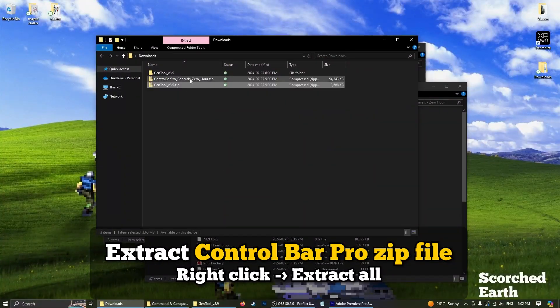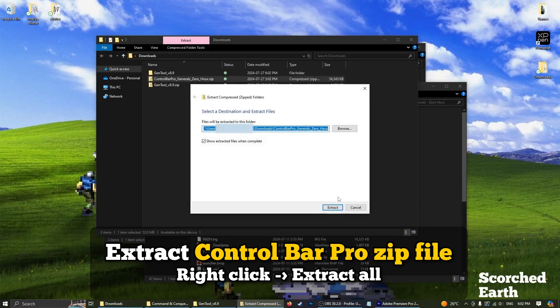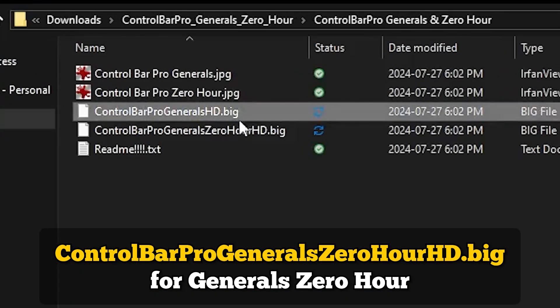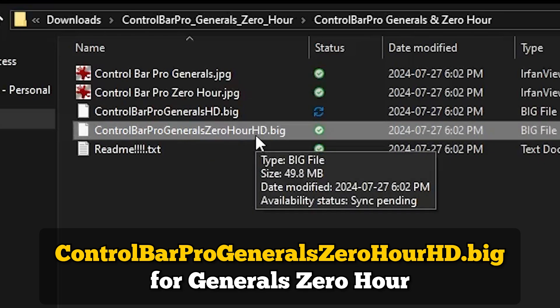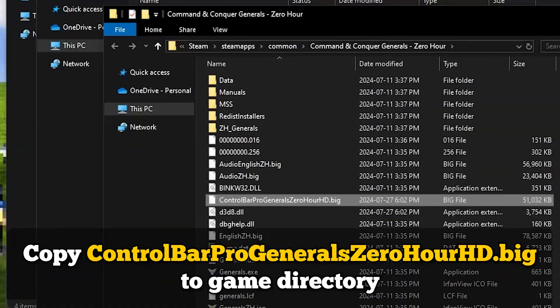Now go back to your downloads folder and extract the Control Bar Pro archive. Inside, there are two versions — one is Generals, one is Generals Zero Hour. So make sure you choose the right one. And as usual, drop it into the game directory.